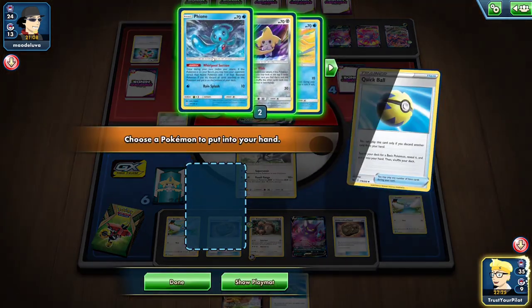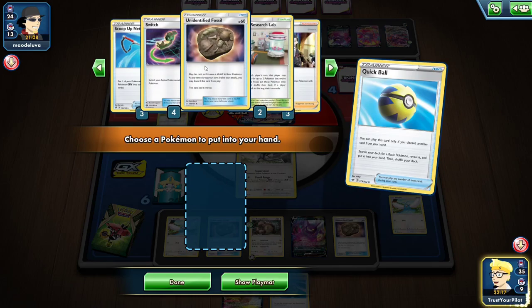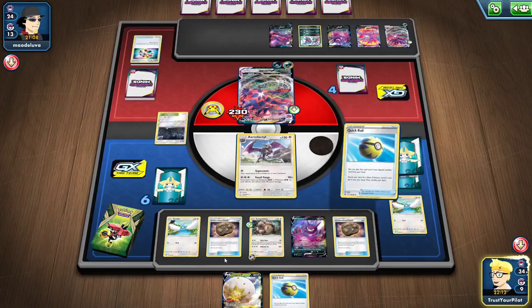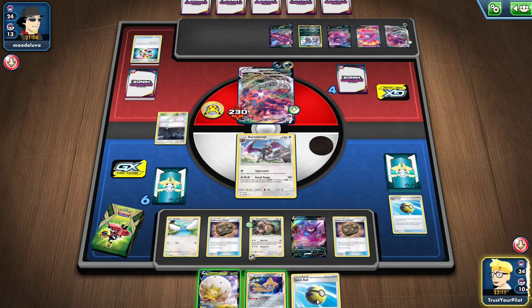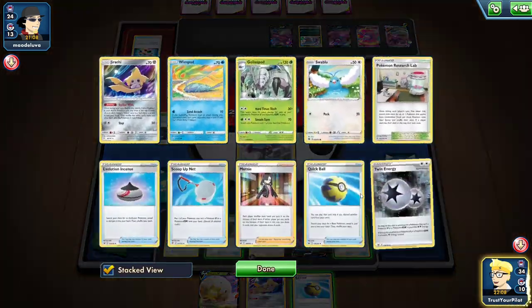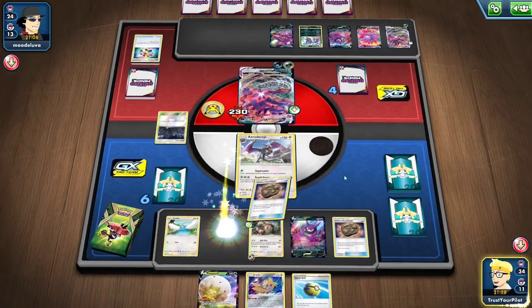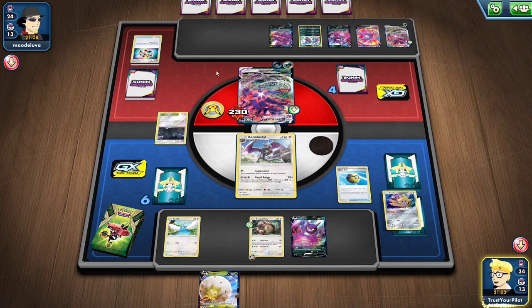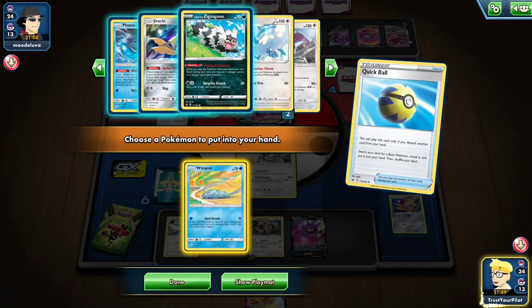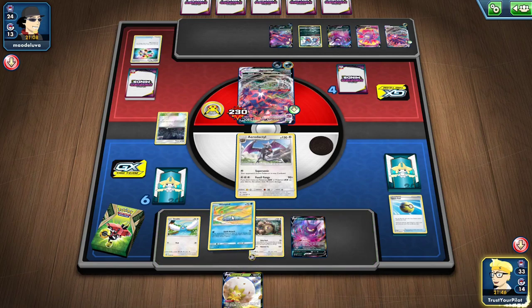Get rid of Suave Liu. Get rid of something I don't need. I might need the Zigzagoon or the Fion. I have three Boss's Orders, three Marnie, three Research. I think I should get rid of the Jirachi. I still have one Fossil. I think it's worth getting the Wimpod — I know I have a Golisopod prized, but you've got to believe in the heart of the cards sometimes.